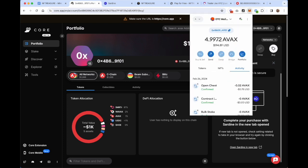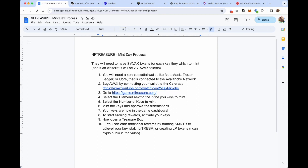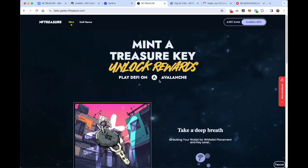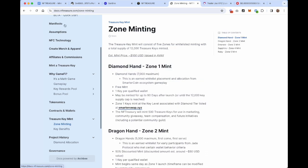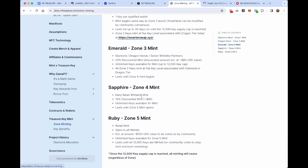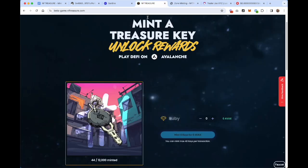If you're using MetaMask or whatever wallet, you'll see it there. Now you can go to game.nftreasure.com — that's the official mint page. I'm making this video before it's available, so I'm on the beta game, but make sure you're on game.nftreasure.com. Connect your wallet and it's going to show you all the zones you're whitelisted for. You can read up on the various whitelist zones by going to Treasure Key Mint and then Zone Minting at docs.nftreasure.com. The first three whitelist zones are already filled — Zone 4 is filling right now.